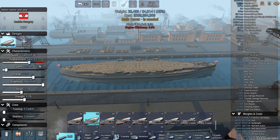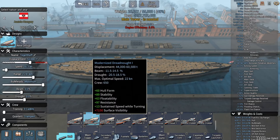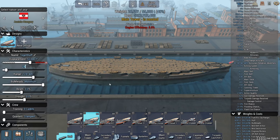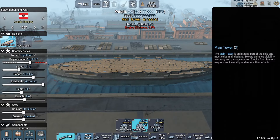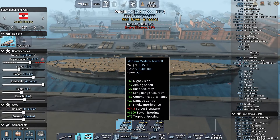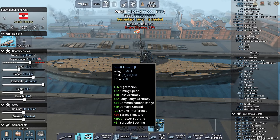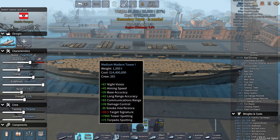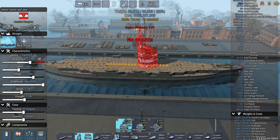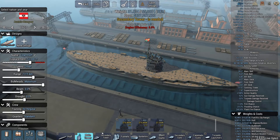How big are we going to make this one? Let's take it to 55,000 tons. Max optimal speed is 22 knots - I want to push that to 24 so it's not completely painfully slow. We've got Medium Tower 2, Medium Tower 1, Small Tower 2, and Small Tower 1. Let's go with Medium Tower 2 - the best one. That is some good spotting range.